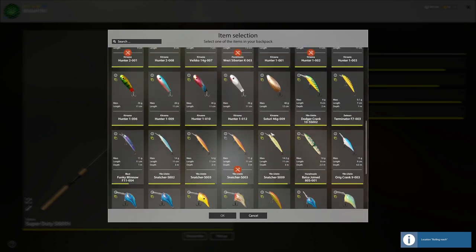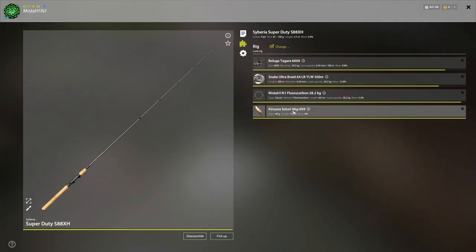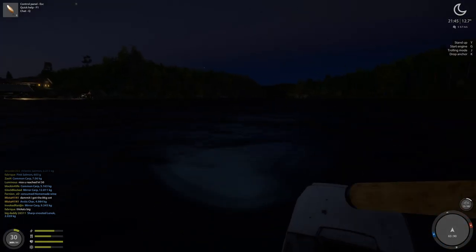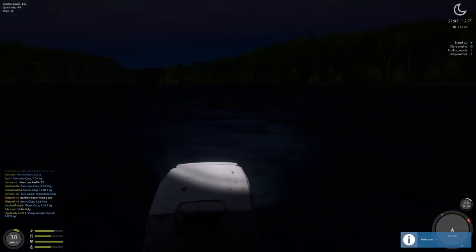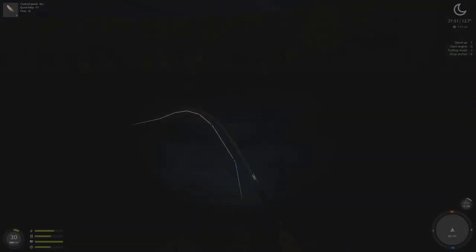We're going to switch to the Sautore — I just bought the really big one and wasn't supposed to, but that's all I can do for now. We are going to drift in our boat from the 11 meter to 17 meter hole and should get something nice.